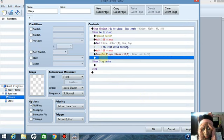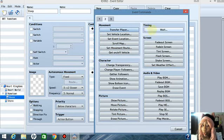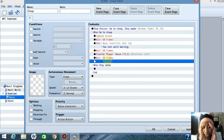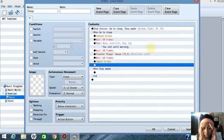Right after we transfer him, right click again. Press New — you know what comes next — Wait 60 frames. Press OK. Then right click again, press New, go to where it says Screen Fade In.